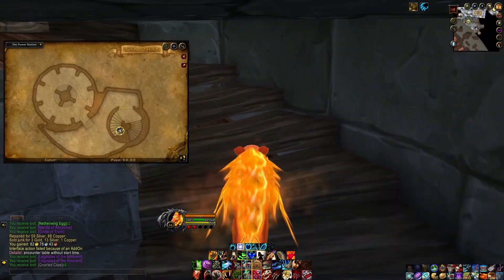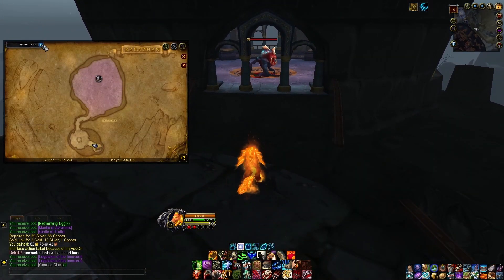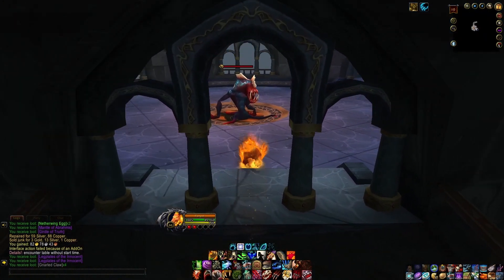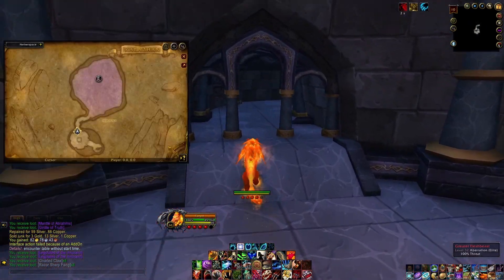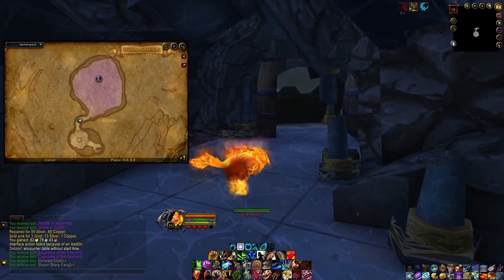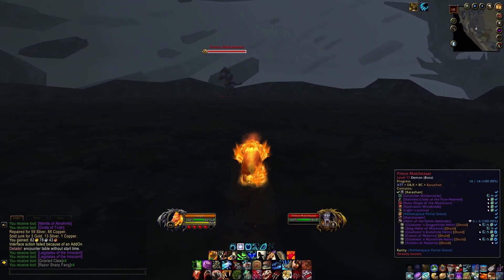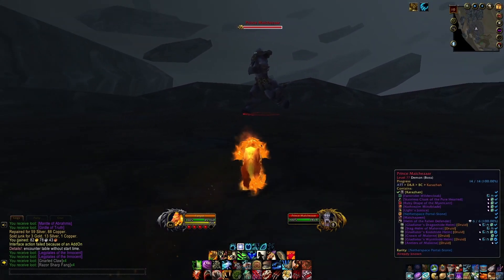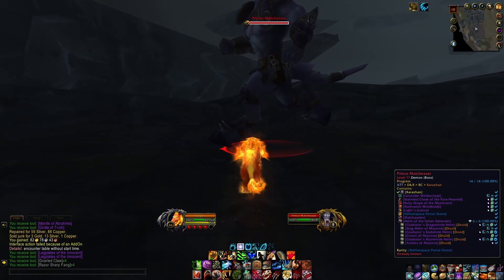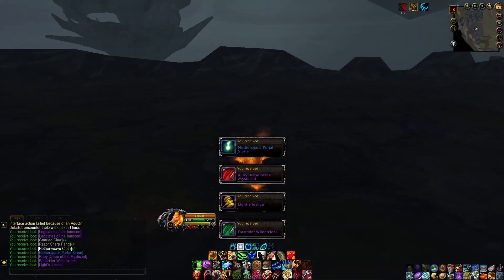We're going back over and up these stairs again, and now we are in Nether Space — the final area of Karazhan. Got another flesh beast to kill for good measure, and we're continuing on through to where the final boss is, romping around up here in Nether Space. Prince Malchazar — we're just going to run up to him and kill him. And there it is. That is the end of Karazhan.